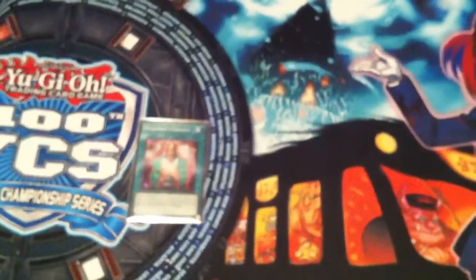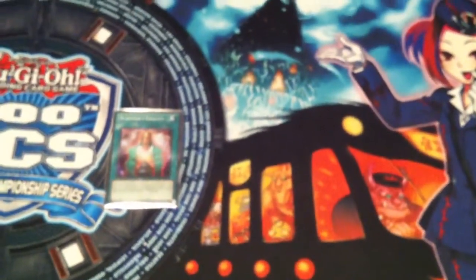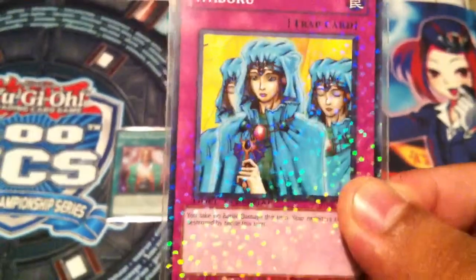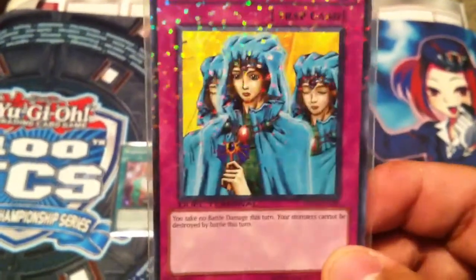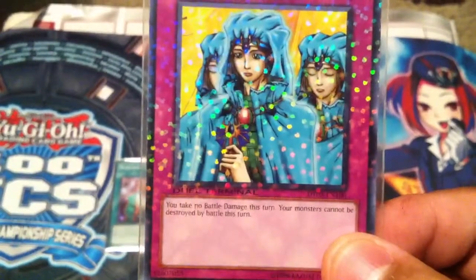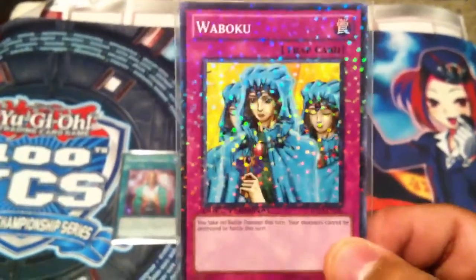Card number two is so old — it was featured first in the Starter Deck Yugi. It's Waboku. This card is awesome. It used to save my ass way back in the day and I love this card to death. You don't have to be Gladiator Beast to run this card. It says: you take no battle damage this turn, and monsters cannot be destroyed by battle this turn.